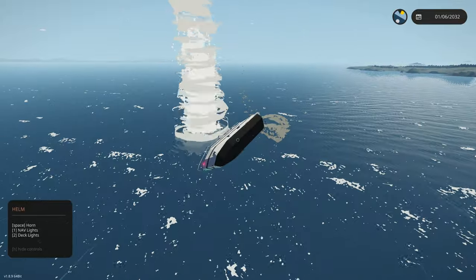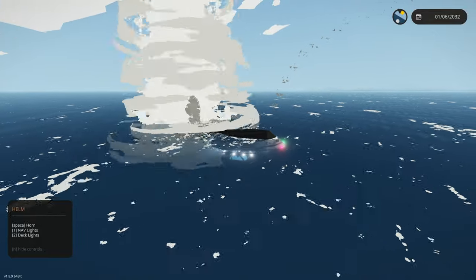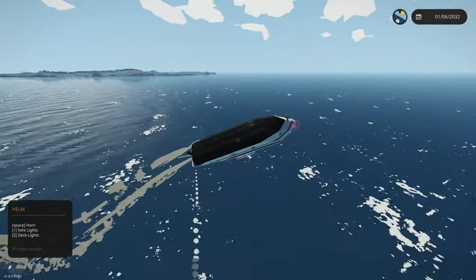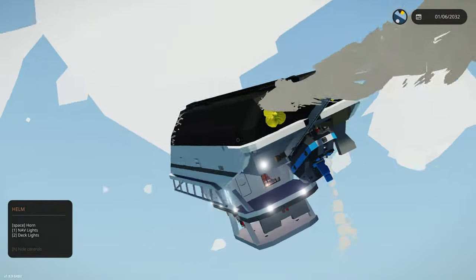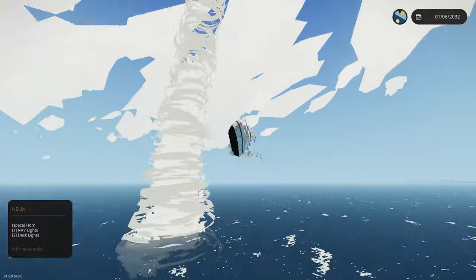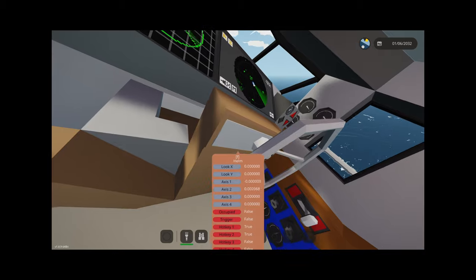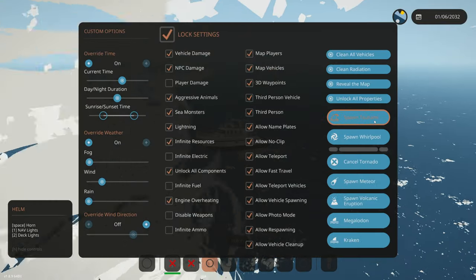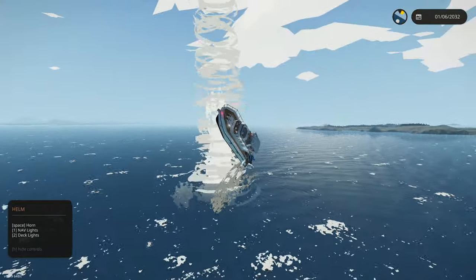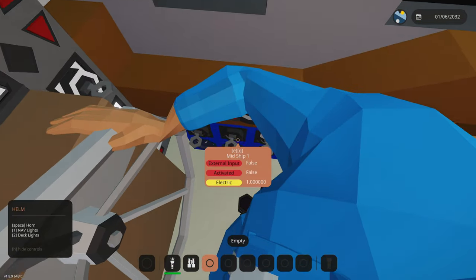We have a fire on board and major damage — wait, the fire disappeared, that's good. The jet ski is pumping out water somehow. We do survive the tornado about 50 feet in the air. Let's cancel the tornado and see if we can float. That was a massive spiral, at least an EF5. We do have some water in the midships and the bow.